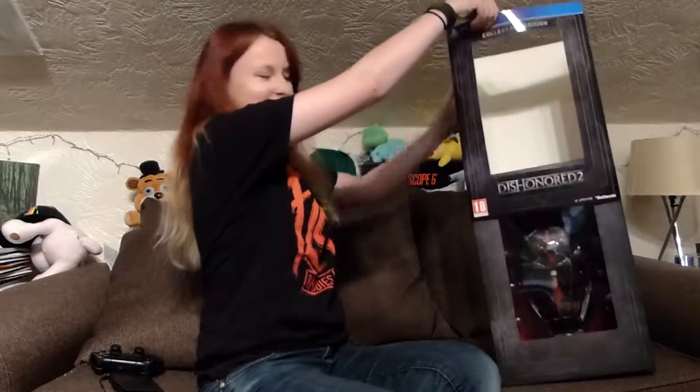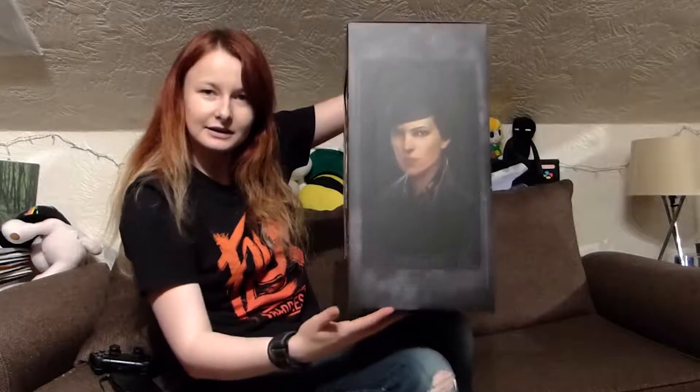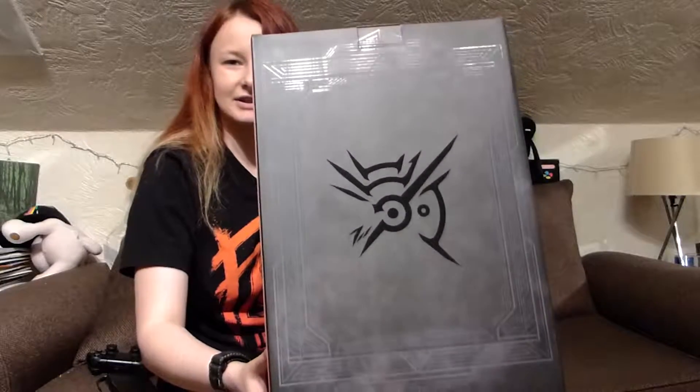So this bit just slides off — it's just a sleeve. We have a similar design on the front, a kind of cool little line art here. Again, we have the portraits and on the back, that is the outsider symbol which you might remember from the first game. It appeared on Korvel's hand.